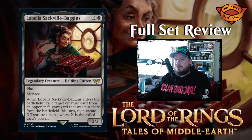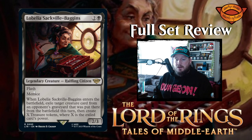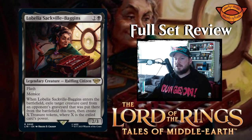Next up we have Lobelia Sackville-Baggins — two and a black for a two-three halfling citizen legendary creature. She has flash and menace. When Lobelia enters the battlefield, exile target creature card from an opponent's graveyard that went there from the battlefield this turn, then create X treasure tokens where X is the exiled card's power. So if you play this post-combat and exile something with nine power, you get nine treasure tokens. I like that.